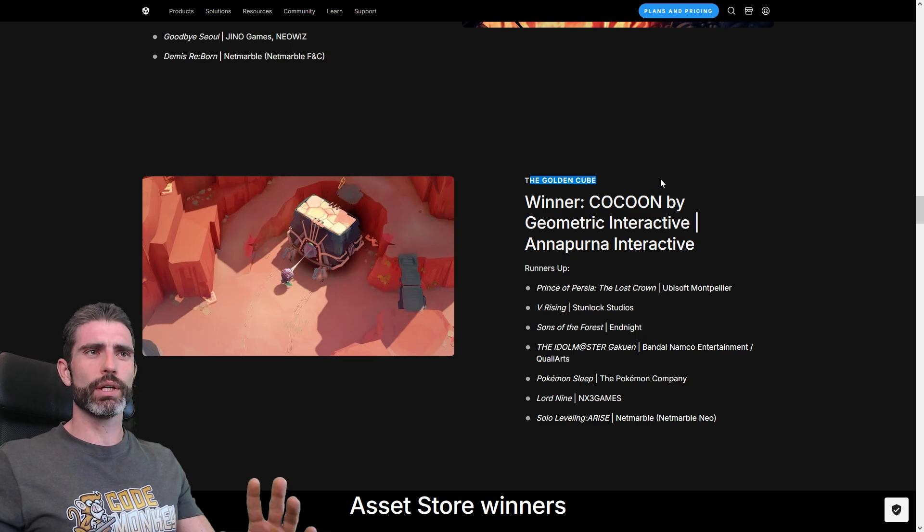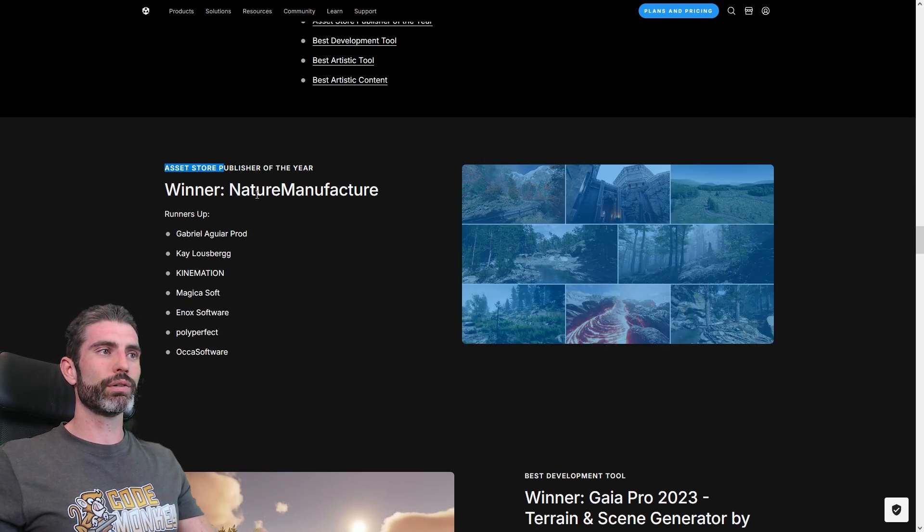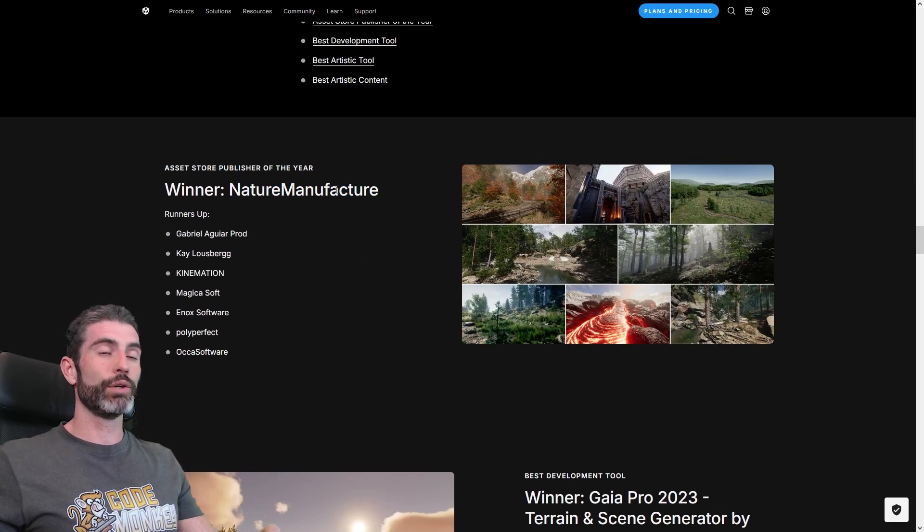For the Golden Cube award — their main award — the winner was Cocoon, it's definitely a very strange, very interesting game. For the asset winners, this is also really cool. For Publisher of the Year we have Nature Manufacture — if you want high quality realistic environments, definitely look at their assets, the quality is really awesome.